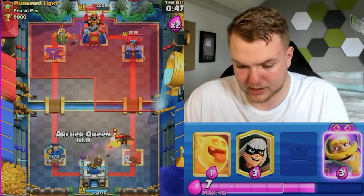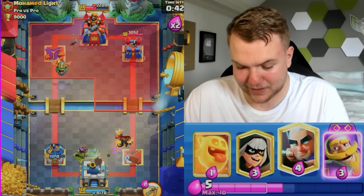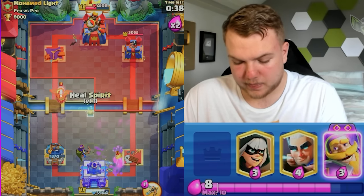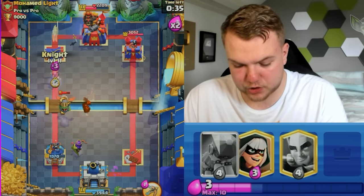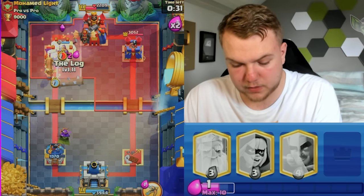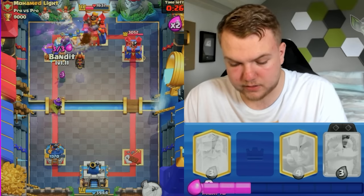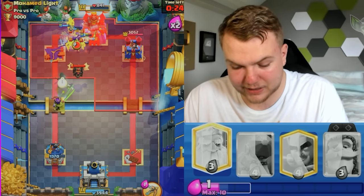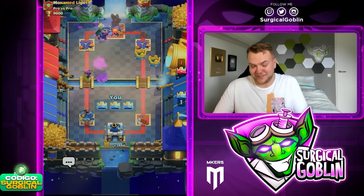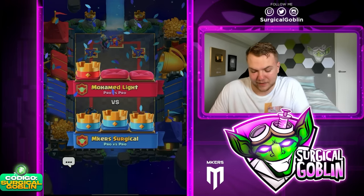Let's go with Log on defense to make sure the Barbarians don't have much HP. Bandit connects to the tower, he spends Fireball — quite a lot of elixir on defense. Let's go with Archer Queen. There's the Lava Hound — we need to pressure right now. He doesn't have Fireball in cycle, so this is a good moment for us. Let's go with Log as well. We kill everything, Bandit connects to the tower, evolution Knight is still tanking, Ghost is there — this is gonna be a three crown. First game is a three crown!